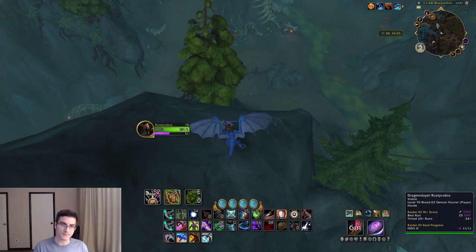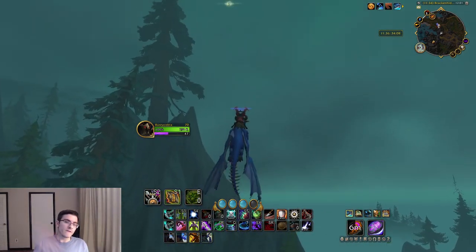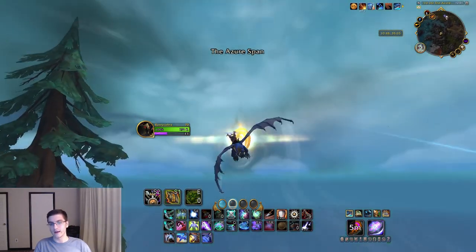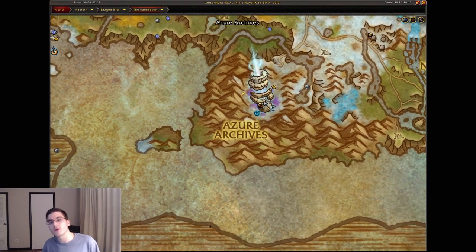Head to the outdoor area of Brackenhide Hollow — basically the area surrounded by rare mobs, cool looking area but a tough place to be. Fly above it and near that giant tree is going to be the Brackenhide Hollow glyph.